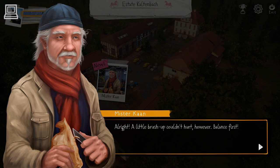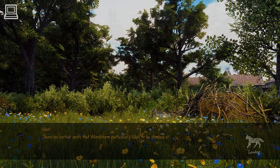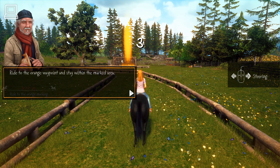Alright. A little brush-up couldn't hurt, however. Balance first. With the mouse, you shift your weight. Windstorm will follow it, but with a slight delay. Ride to the orange waypoint and stay within the marked area. Don't overdo it. The further you move the mouse away from the center, the more Windstorm will turn.